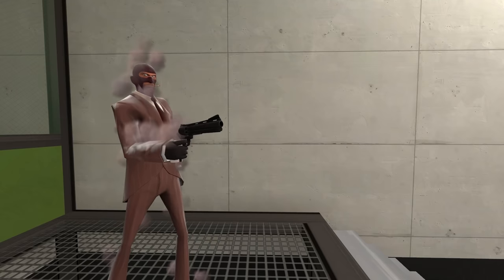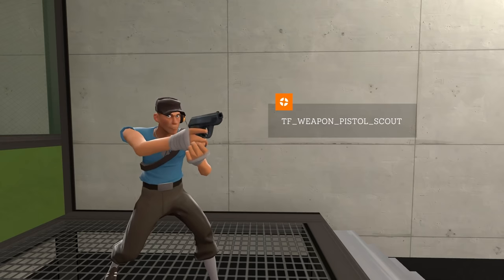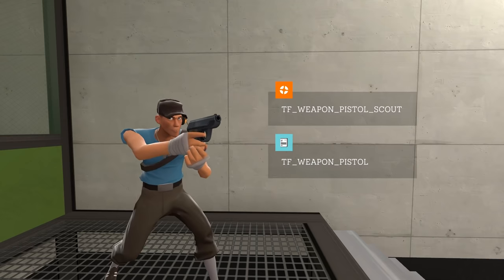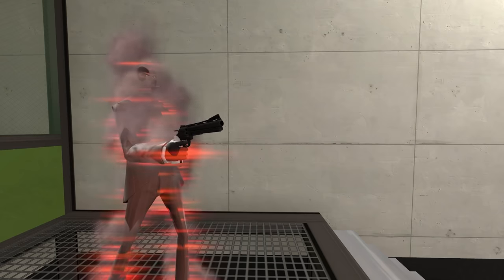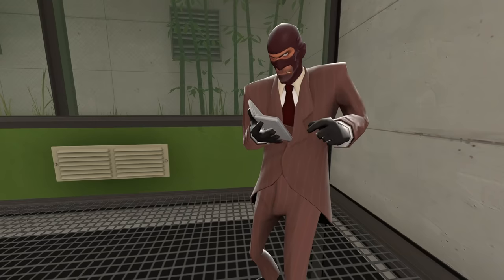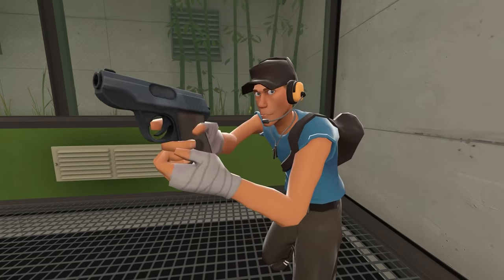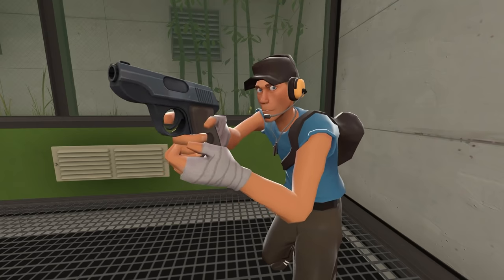Technically, this problem also applies to the pistol. In the game, the scout's pistol is recognized as TF_Weapon_Pistol_Scout, but within the item schema it's defined as TF_Weapon_Pistol. However, the pistol gets created properly because the engineer's pistol is called TF_Weapon_Pistol both in-game and in the item schema. So, for useless information to think about during an exam: the scout is technically rendered incorrectly because he's holding the engineer's pistol, but nobody has ever noticed because there's literally no difference.